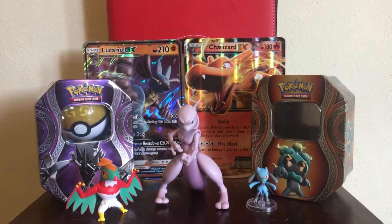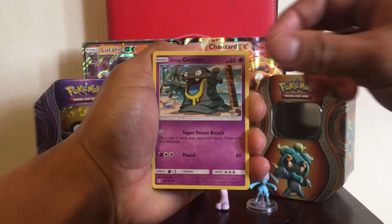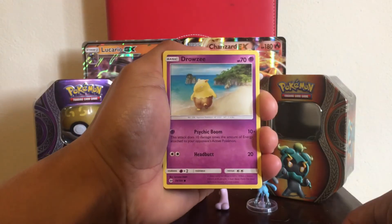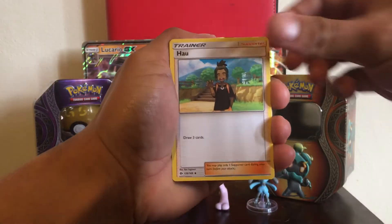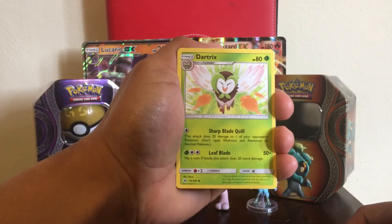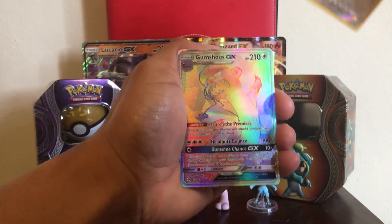Last pack of this video. Hoping for a secret rare or Ultra Ball — I doubt it but still. Let's start off: Spearow, Alolan Grimer, Rowlet, Grubbin, Cutiefly, Fairy type energy, Dartrix, Pokeball. The reverse holo is a Spearow.